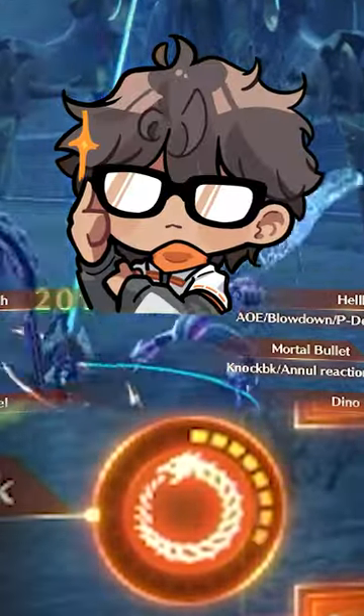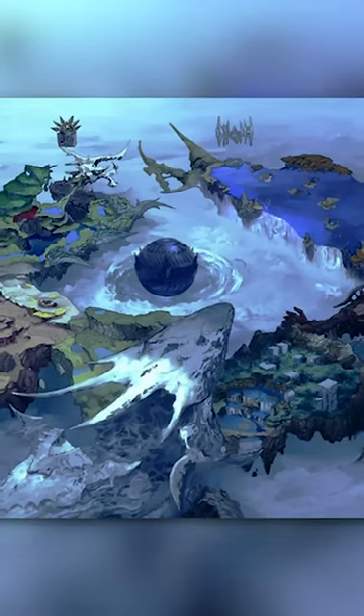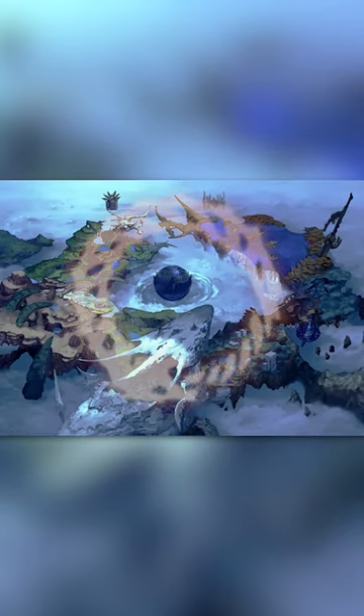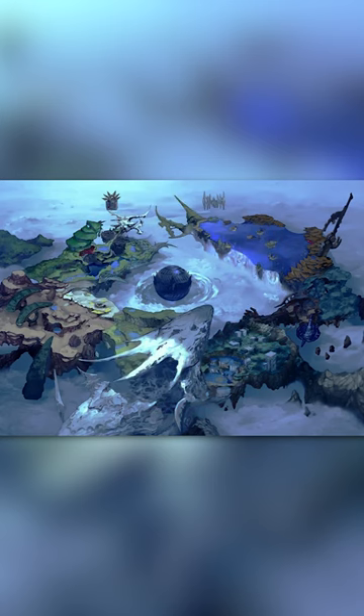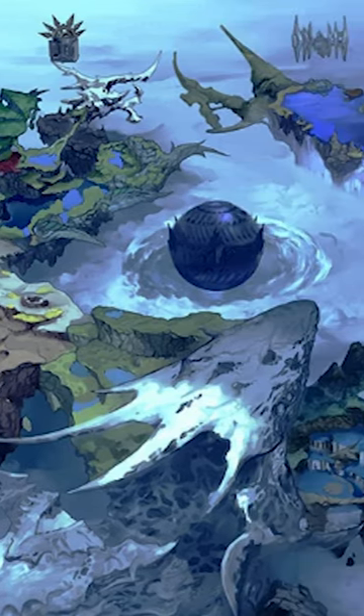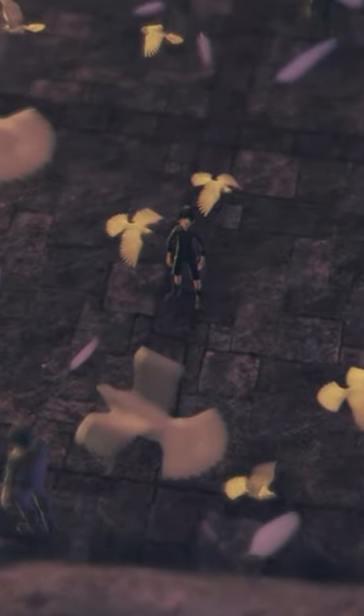But did you know that this symbol is actually hidden in plain sight in one of the main parts of the game? If you look closely, the world map of Ionios is an Ouroboros itself, with the husk of Araya serving as the head of the dragon. Not only is this an incredible aesthetic detail, but the circular nature of the world represents the infinite cycle of Ionios, with Origen literally being at the center of it all. This all goes to show why...